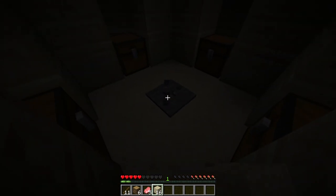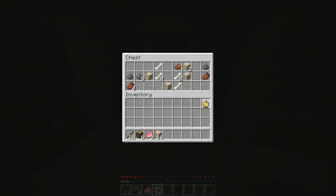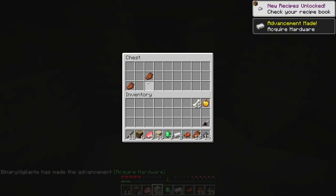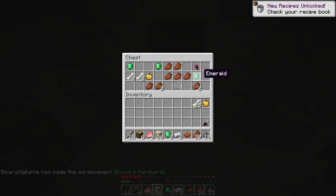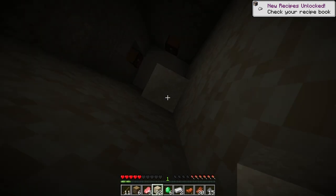We got a golden apple, some bones, sand, gunpowder, rotten flesh. The saddle might actually be useful. Oh, we got emeralds — perfect! I didn't actually think we'd get emeralds. Even more emeralds! Going back out — we have some crafting to do. This is going well so far.